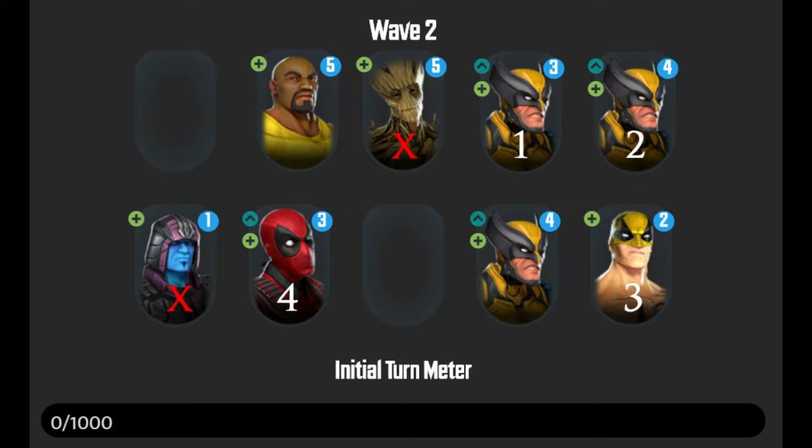In total you'll start off wave two with eight characters to take down. You've got the two Wolverines from the previous wave — they should be nice and low, so take them out as soon as possible. Wolverine isn't the best character but his ultimate can certainly be quite dangerous. After that, take out Iron Fist, then Deadpool — again keep him stun locked to stop his health from regenerating. Characters you definitely don't want to take out are the Kree Oracle and Groot, because they're essentially useless — carry them into the next wave with low health, along with Luke Cage and Wolverine.